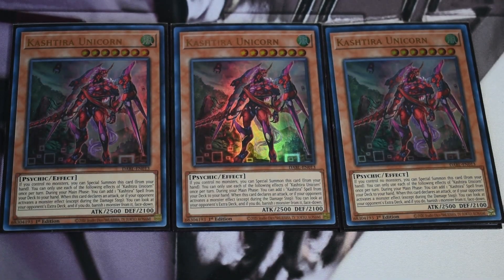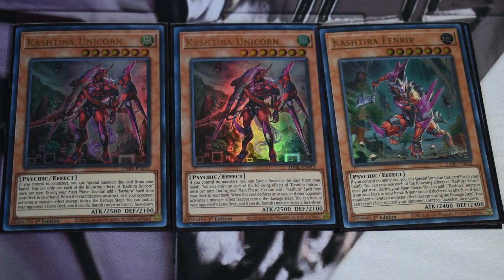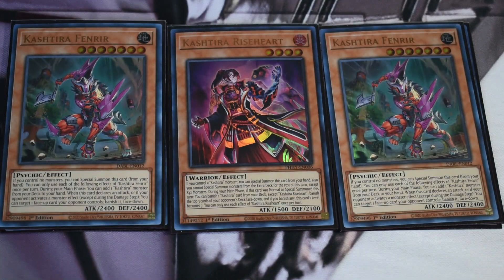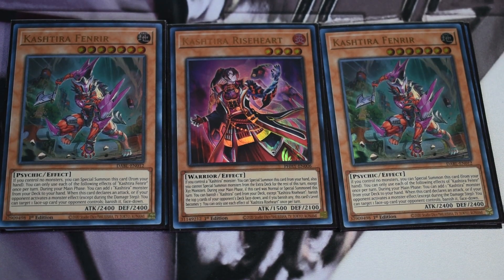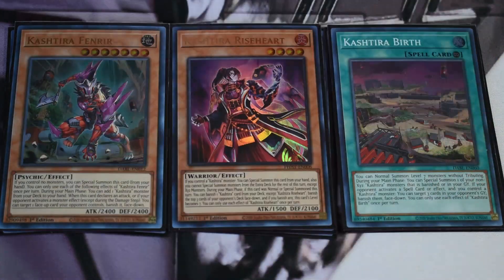Most of the time you're leading with Unicorn — Unicorn is probably the best starter for this side of the deck, really gets you your full plays. You can do almost whatever you want: Arise Heart, Shangri-Ira, with follow-up depending on how greedy or how safe you want to play it. Unicorn is insane for baiting interruptions. Double Fenrir — I wanted at least two in here. It's really needed, especially if Desires gets rid of one, and just having the extra name helps. Rounding off the Cashtira monsters is just one Arise Heart — you really only need one.